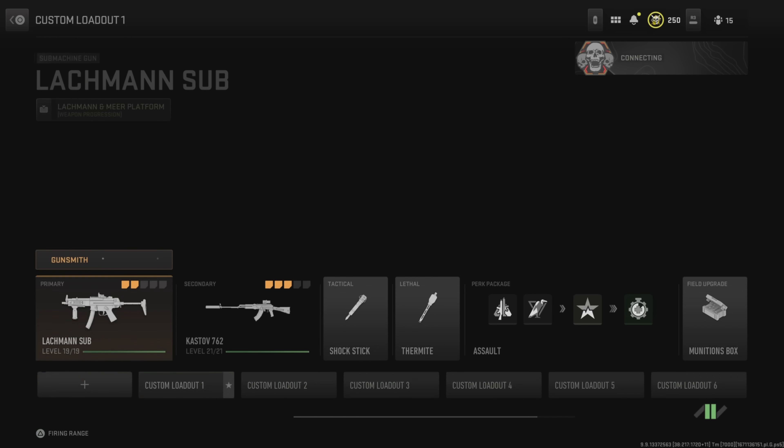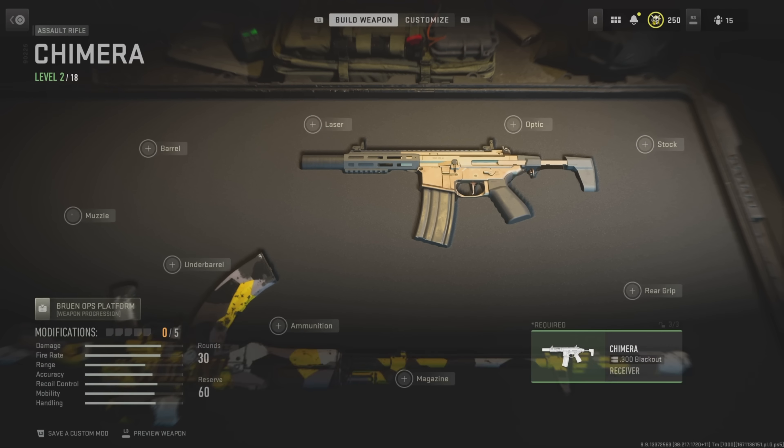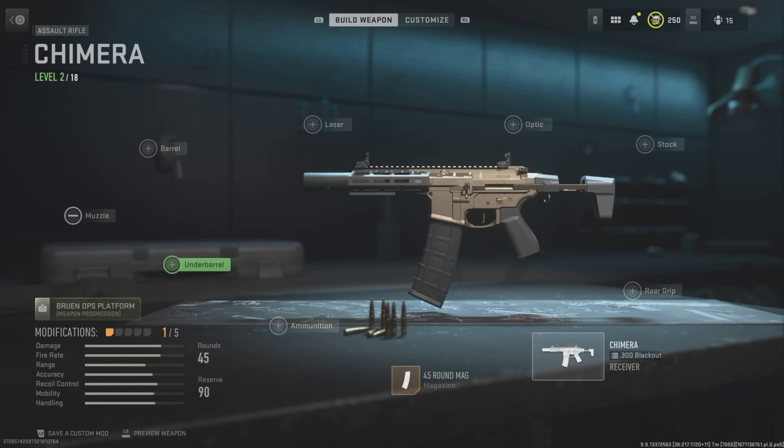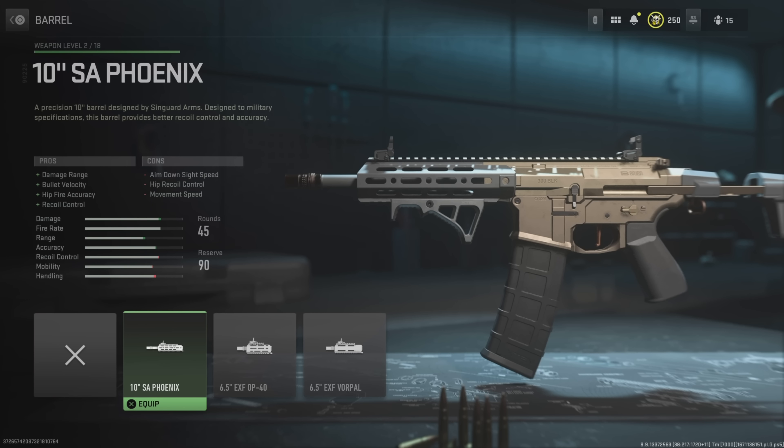All you need to do is load into a private match and then select the weapon that you want attachments on. You want to make your class setup in a private game, and this also works for Warzone 2 if you are interested.